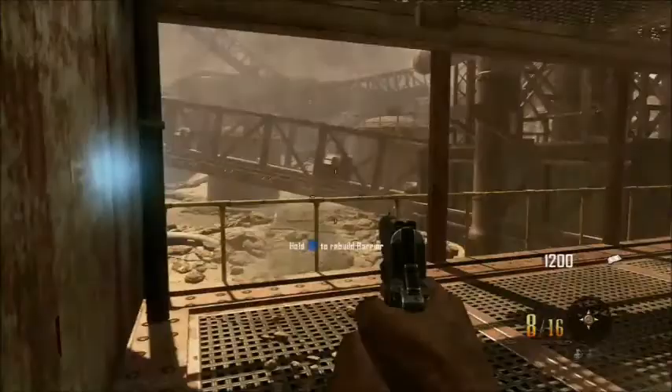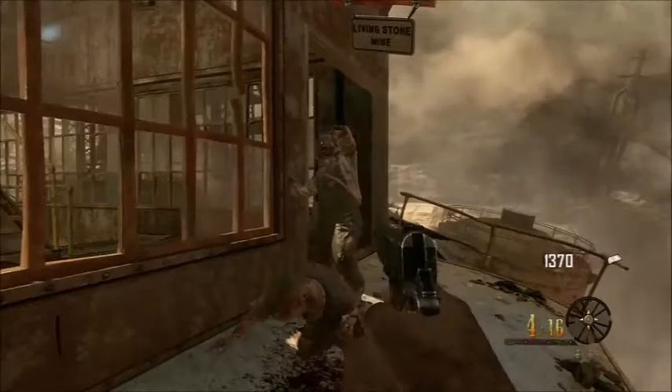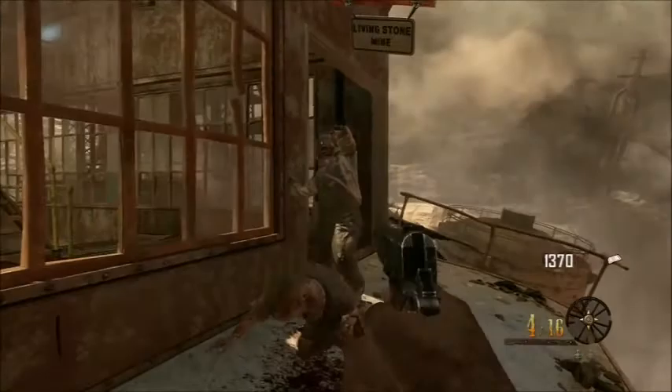Then you're going to run over to the staircase as shown, run, jump, and hit A to catch yourself on the ledge. Once you catch yourself on the ledge, run quickly — you only have two or three seconds — and hold X to grab the LSAT.